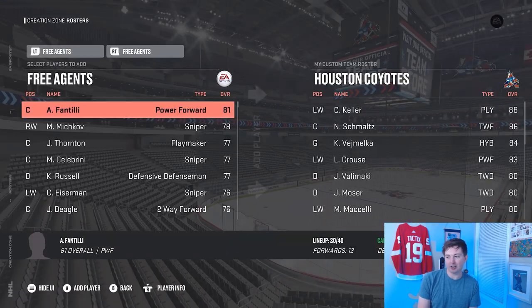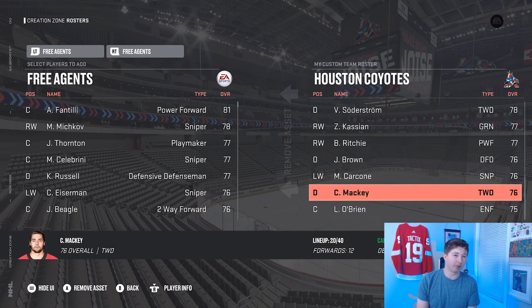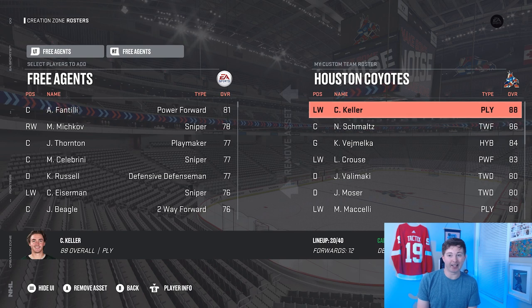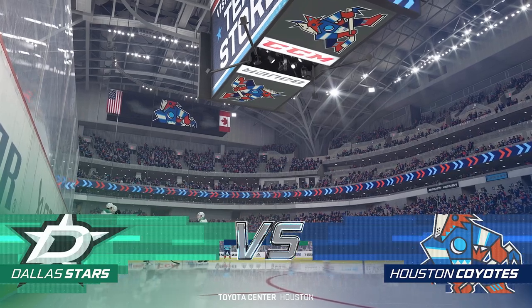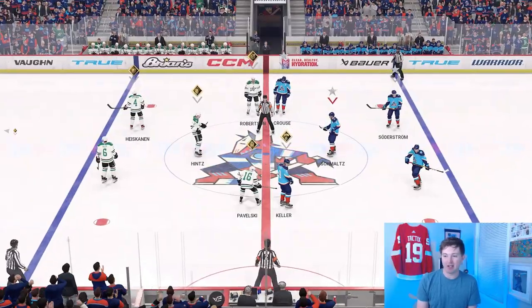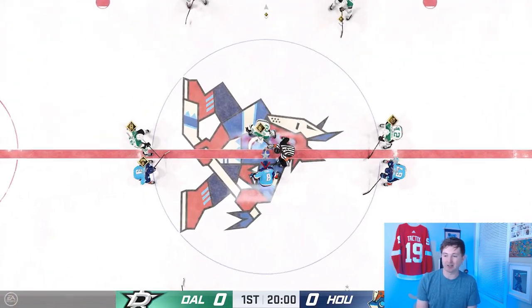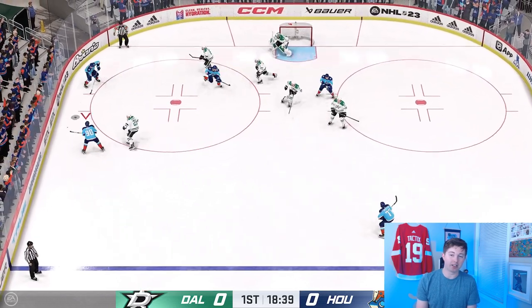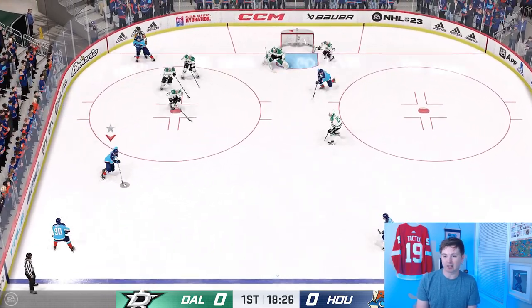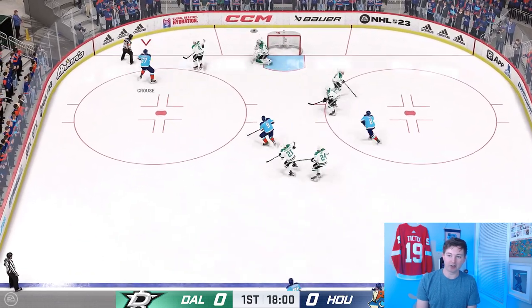In terms of the roster, I simply transferred over the actual Arizona Coyotes, so that way if you wanted to, you could sub them right in rather than having to relocate in franchise mode like I did. Now I'm going to show you some gameplay of what this team looks like on the ice. We're playing our new rival, the Dallas Stars — the two Texas teams going at it. If you're on Series X, you'll be able to use this team when you download my latest roster, coming out in the next couple weeks.